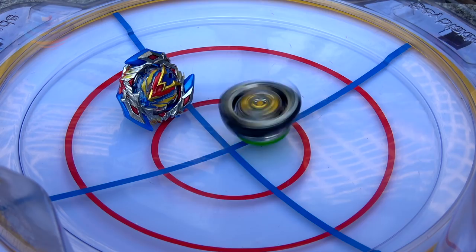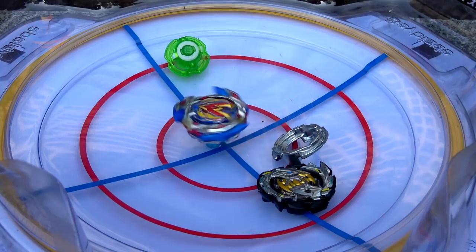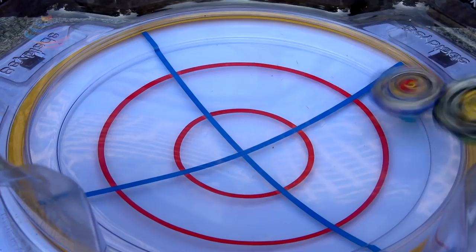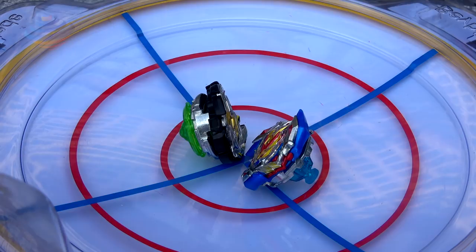3, 2, 1, go shoot! RKO! I just knocked it out! Did you see that? That's what I call Winning Valkyrie. First round, just warming up, getting the blade spirit up there. One more round because I'm having a lot of fun with this. 3, 2, 1, go shoot! The trick is: do a side launch, and then after it goes for the barrage attacks, it destroys it. That's kind of like Volt's strategy in the anime. I love this.